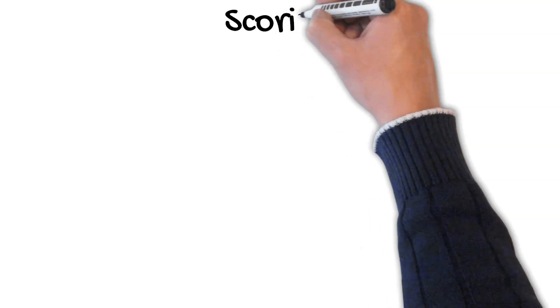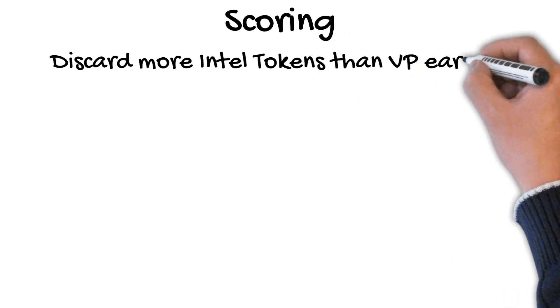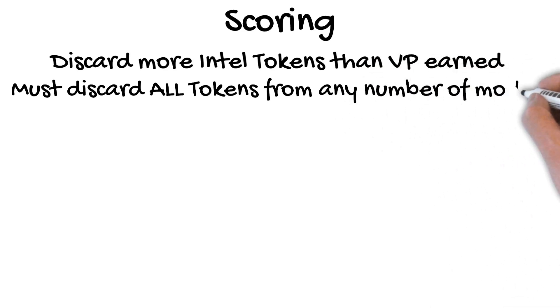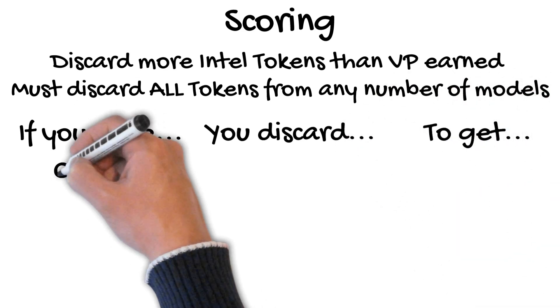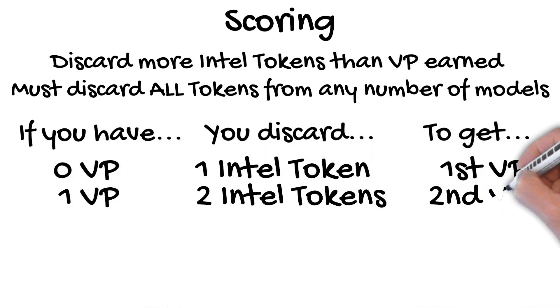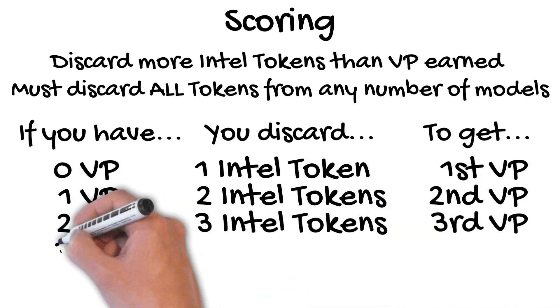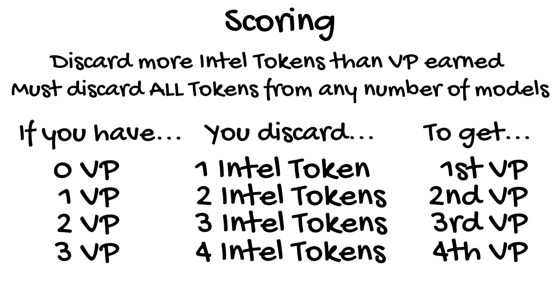At the end of each turn after the first, a crew may discard all the intel tokens from any number of friendly models to gain one victory point. To gain the first point, you need to discard just one intel token. To gain the second victory point, you'd have to discard two tokens, and so on. But mind the wording of the strategy: you discard all the tokens from any number of models. If you have three intel tokens between two models and need to discard two tokens, you cannot take just one from the model carrying two — you discard all the tokens on a model or none of them.